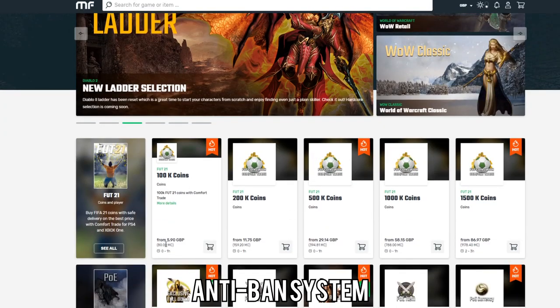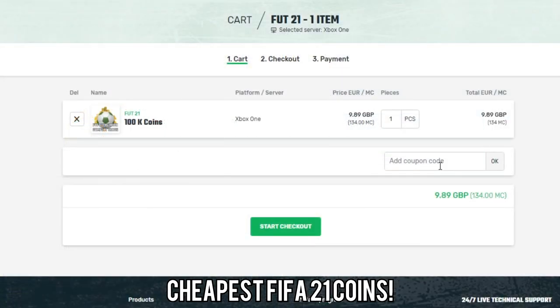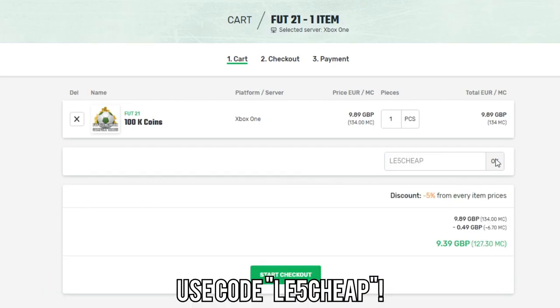600 likes and you'll get the next episode. I've been recording this session from Thursday to Saturday so anything I say that's a bit out of date, please just allow it. If you want to buy yourself any FIFA coins, make sure to click the link in the description and go over to Mule Factory. They've been the sponsor of the channel for a number of years and have allowed me to do this on a full-time basis. Use the code LE5CHEAP to get yourself a discount.